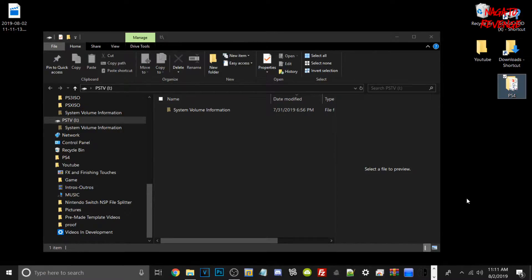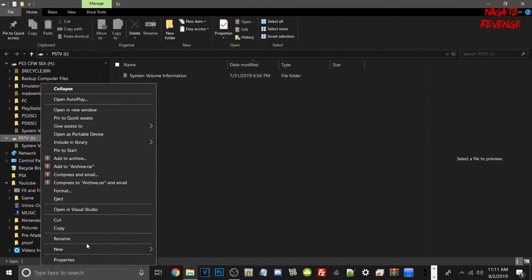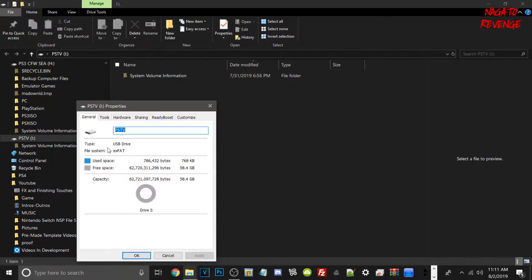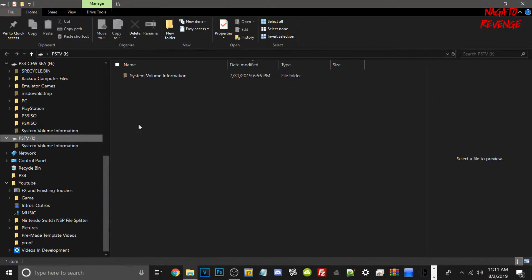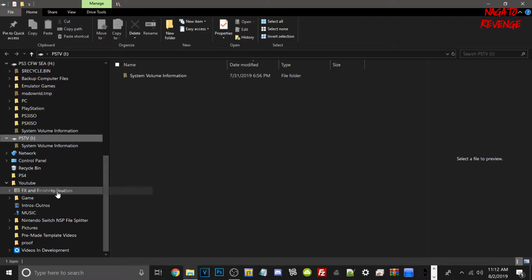Alrighty guys, so since we're back on the PC, what we're going to do is get started on one thing before we go to the PlayStation 4 and back up our save data and trophies. We've got to verify that our USB of choice is formatted to FAT32 or exFAT. So what I'm going to do is go to my USB, right-click over it, go into Properties, and if you're on exFAT or FAT32 you're good. But if you're on NTFS, we're going to have to format the drive.